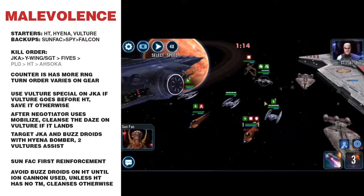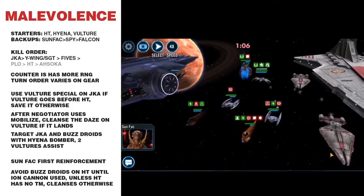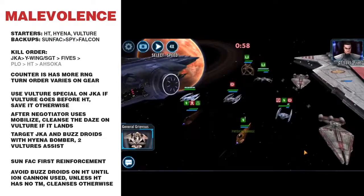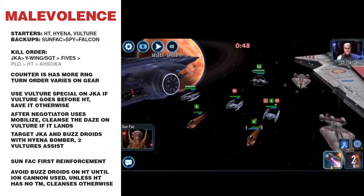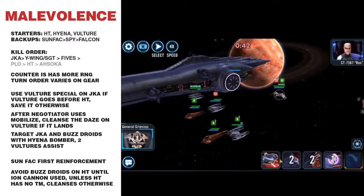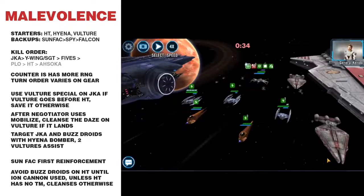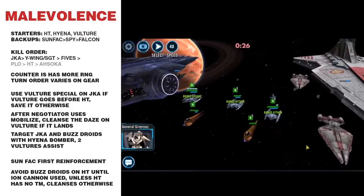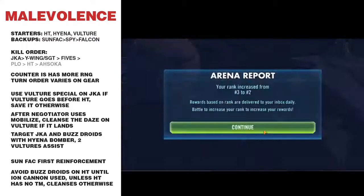Now I just start working on Fives. Cleanse the daze here — normally I look at cleansing the strongest of the Vulture Droids; that probably should have been what I did there. Running low on time, but I'm able to just focus down on Rex. A lot scarier, but still able to pull it off. These days Y-Wing would usually be called in — the particular opponents I recorded this footage on didn't use the Y-Wing, but it tends not to be the difference maker.